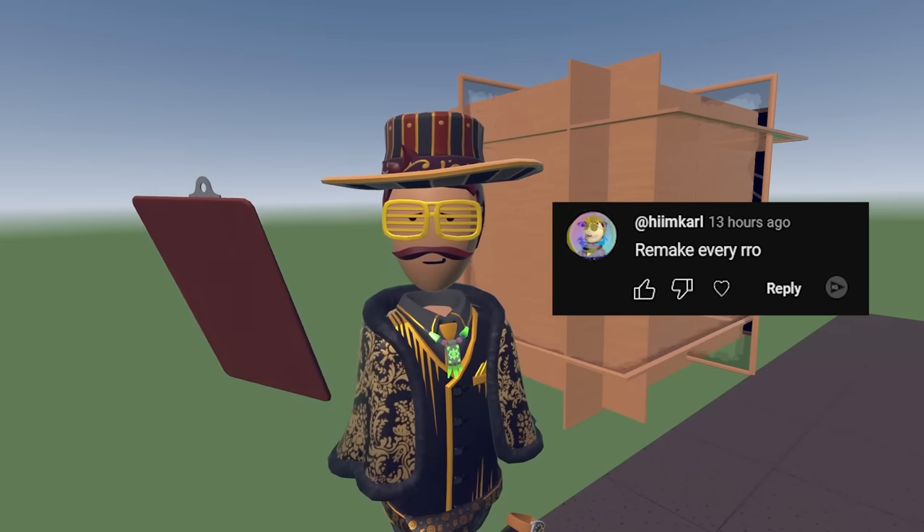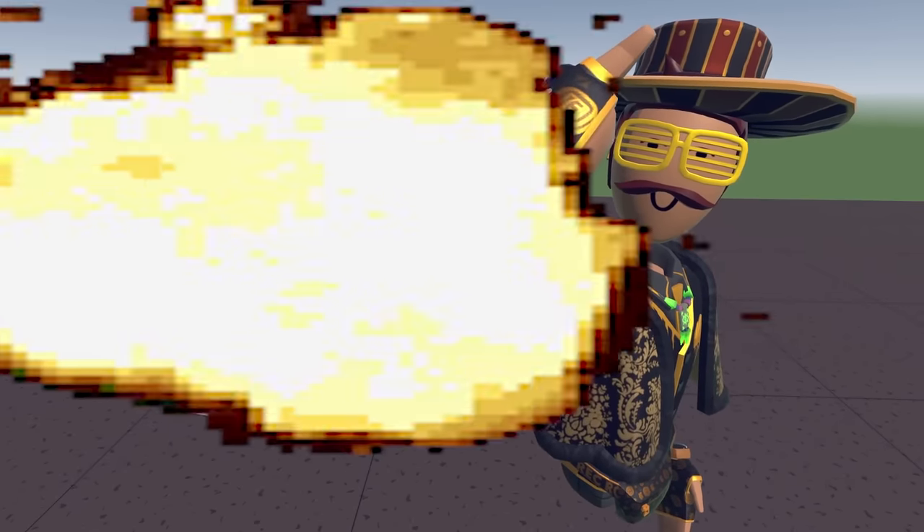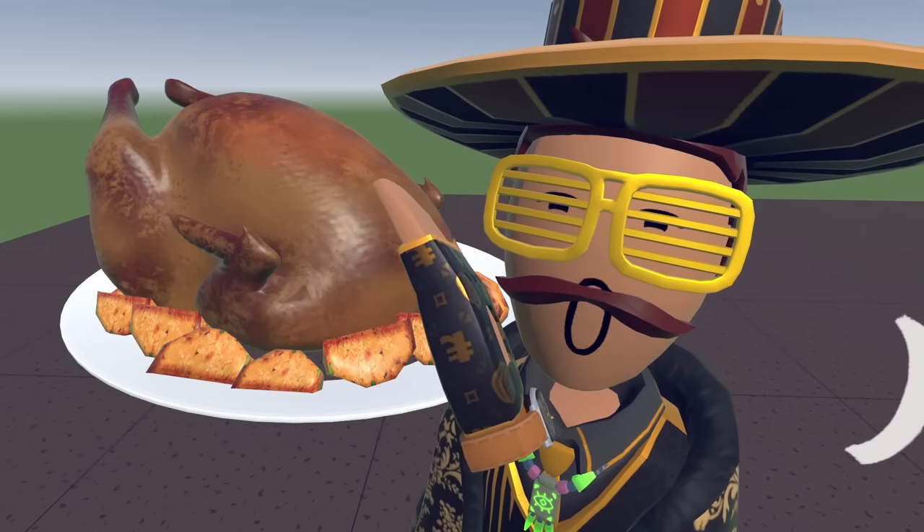Next suggestion: remake every RO. Then: make a hyper-realistic chicken. Chicken! Didn't mention it had to be alive. This joke took 30 minutes.